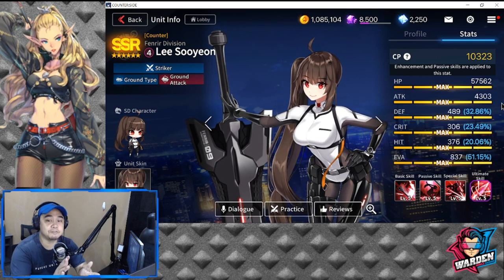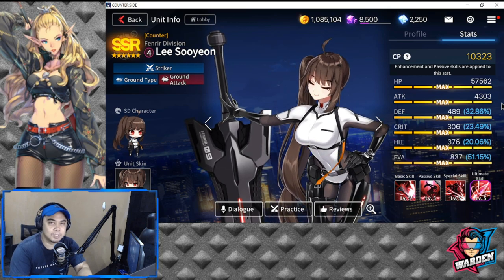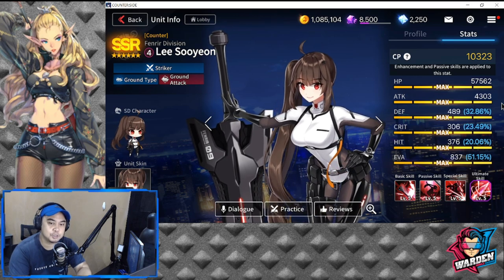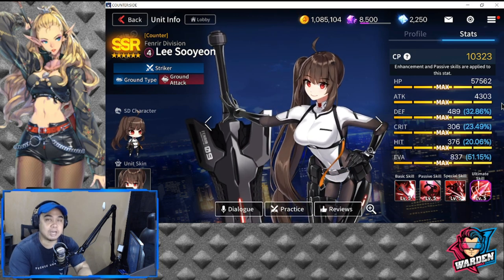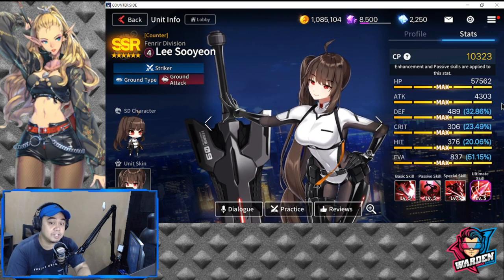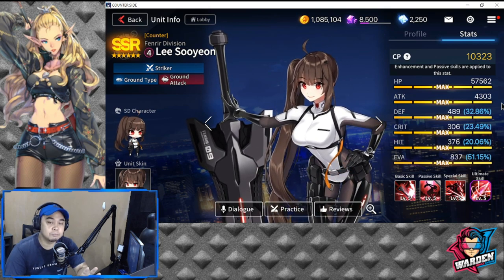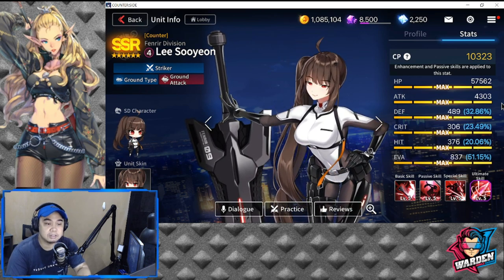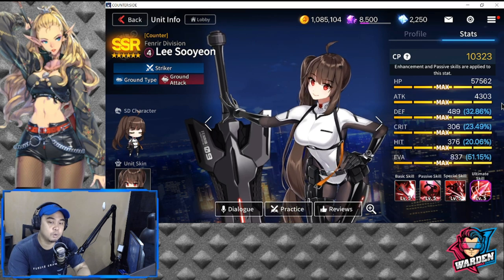She's more of a tank, but with the striker classification she deals a lot of damage as well. Her weakness is defense, which is below average at 483 — I would not suggest increasing her defense, just leave it. Two stats that are low are crit and hit: hit is at 376 while crit is at 306.